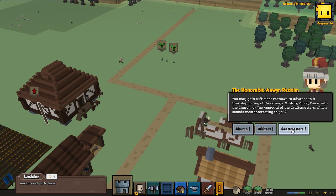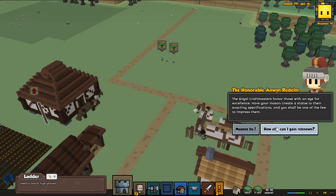We don't have to go for the one click here, but it's pretty interesting. I think we're gonna try to do the craftmasters — I haven't really done it yet and it would be awesome to do. The Royal Craftmasters honor those with an eye for excellence: have your mason create a statue of exact specification and you shall be one of the few to impress them.